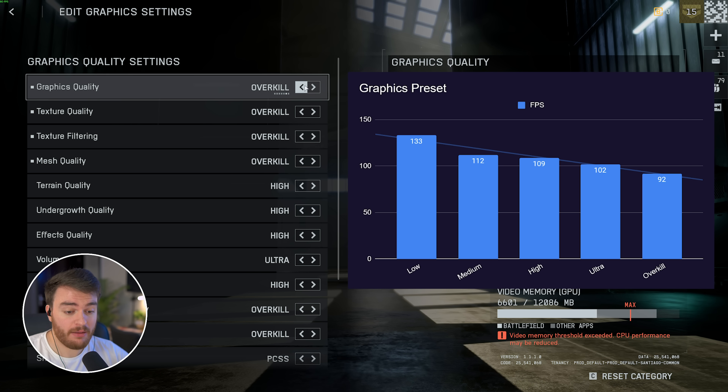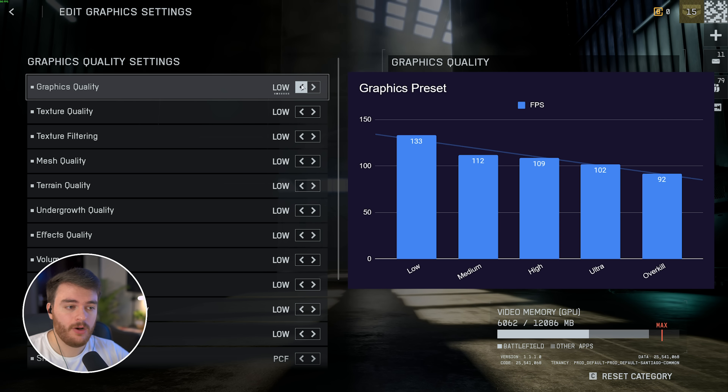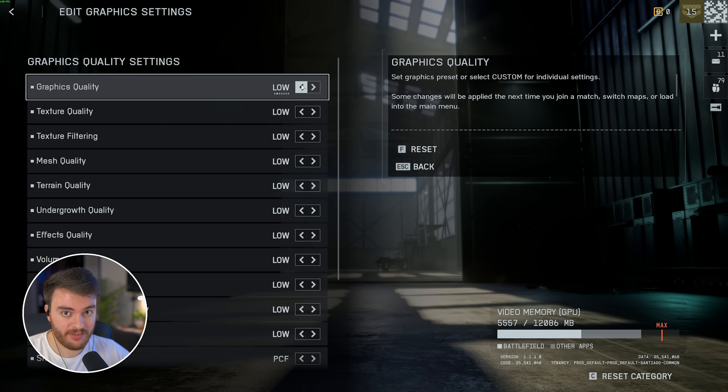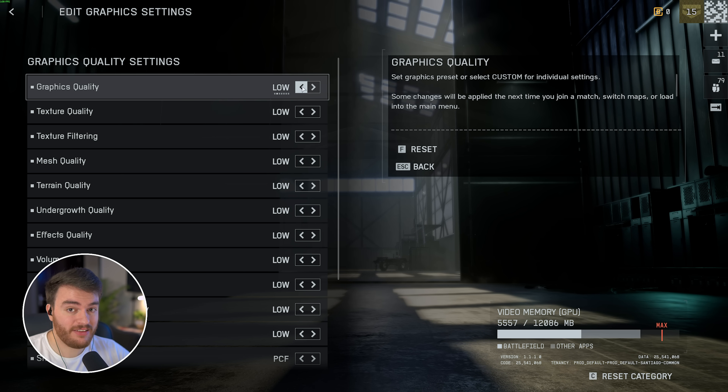I definitely wouldn't recommend Overkill or Ultra in any circumstances. High is probably as high as I would go, although we'll be starting on Low and working our way up for the best possible performance. Just keep in mind, we can actually get better performance than the Low graphics preset, so stick around.